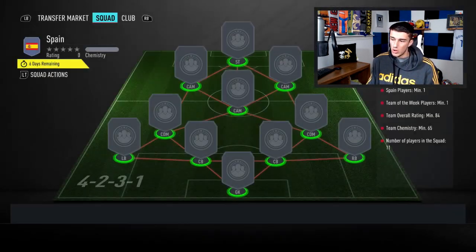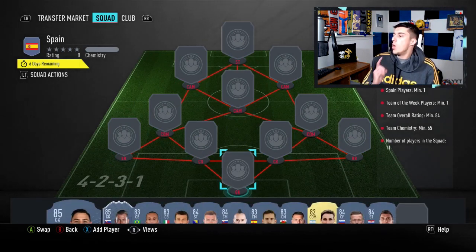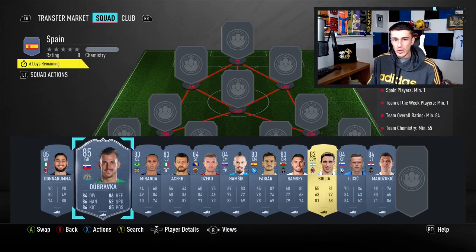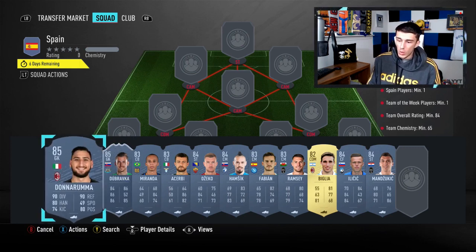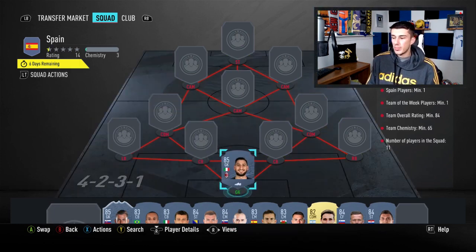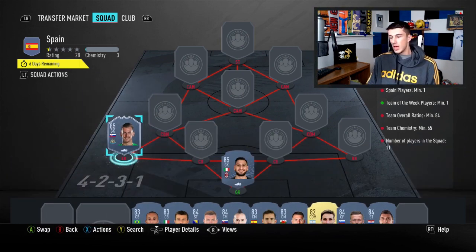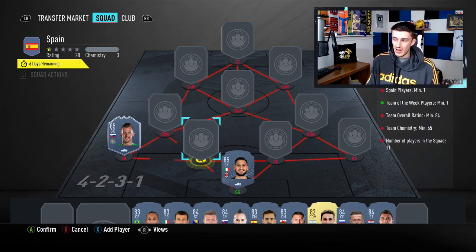Next up we've got the Spain SBC: one Spain player, one Team of the Week player, 84 overall rating, 65 chemistry, and 11 players in the squad. Again we want Dubravka — super cheap 85-rated inform — but this time not for chemistry; he's just there because he's super cheap. We're going to go with Donnarumma for chemistry at goalkeeper. He's not the cheapest 85, but goalkeepers are generally some of the cheapest of their rating in the game, so he's only a little more expensive than other 85s like Zlatan Ibrahimovic.